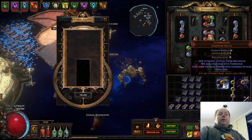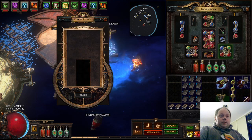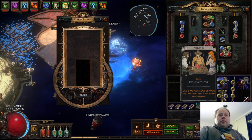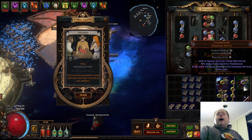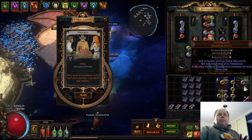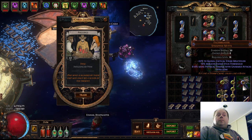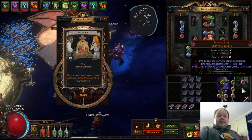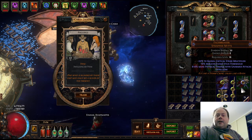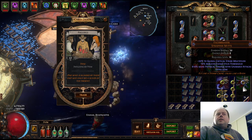Bones of Ula with Warlord influence. Bones of Ula doesn't really have any synergy with Warlord influence. I should quickly state that the purpose of influence is partly that it provides synergies with specific uniques — for instance, Elder influenced items can be used in conjunction with Disintegrator, which has synergies with Elder items, and also Grasp of the Blasphemer, which is a set of Elder influence gloves that rewards you for having lots of Elder influenced items.